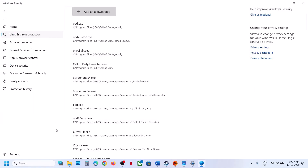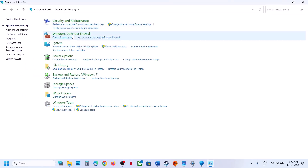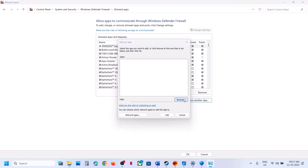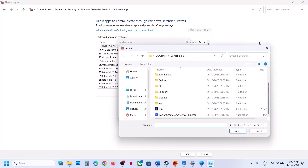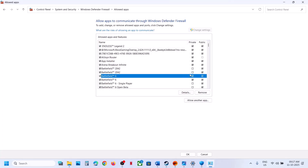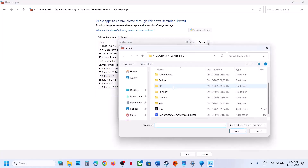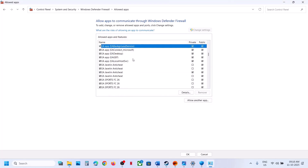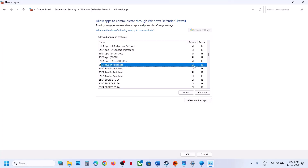Also add the EA Anti-Cheat Game Service Launcher. Then type Control Panel in the Windows search box, go to Control Panel, System and Security, Windows Defender Firewall, and then Allow an app or feature through Windows Defender Firewall. Click Change Settings, Allow Another App, Browse, go to the Game Installation folder, and select the Battlefield 6 .exe file. Click Add. Make sure both Public and Private are checked. Also add the EA Anti-Cheat Game Service Launcher — make sure both Private and Public are checked — then launch the game and check.